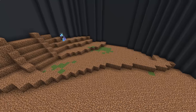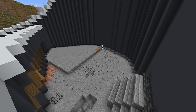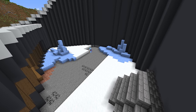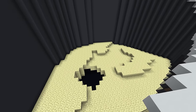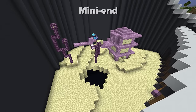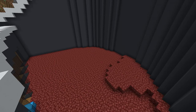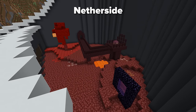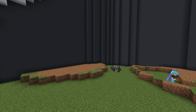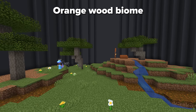But this biome here is birch-tastic. Then we got icy land, looking icy. A little mini-end with an end chip. And on the other side here you got the Nether side. And lastly we have the orange food biome.